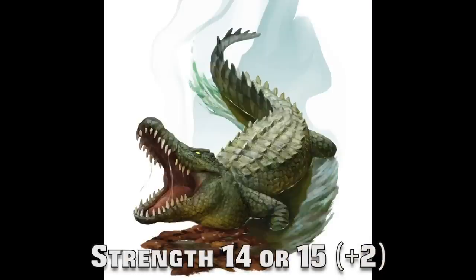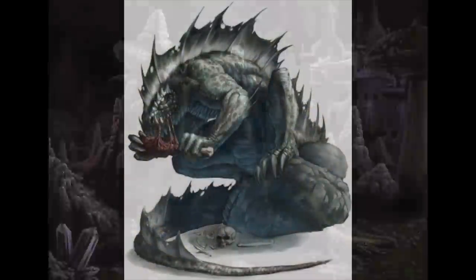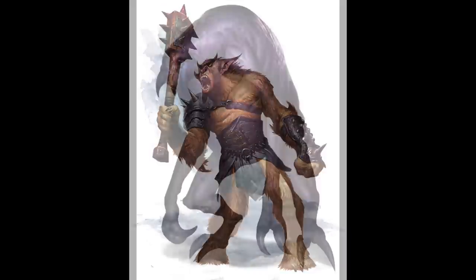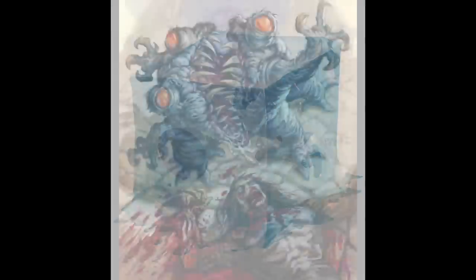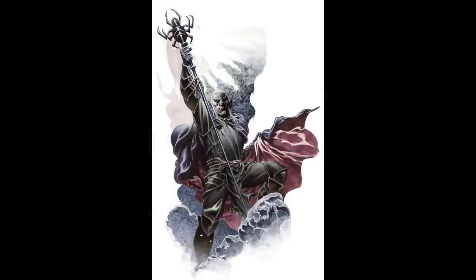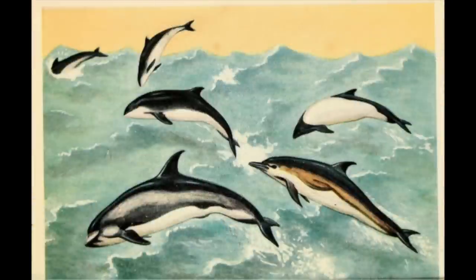Now onto strength of 14 or 15, which is at a plus 2 modifier — so that's pretty well above average. Animals here are Black Bear, Crocodile, Dimetrodon, Giant Lizard, Panther, and Reef Shark. Generic NPCs are ones like the Bandit Captain, Thug, and Archdruid. Some classic plus 2 strength monsters are Air Elemental, Gargoyle, Rakshasa, Gnoll, Bugbear, and Lizardfolk, as well as things like the Ettercap, Grick, Carrion Crawler, and the Gelatinous Cube. There are also some demons here, like the Maw Demon and the Yaklul. And here is also where we first encounter true dragons — some of the medium-sized Wyrmlings like Black Dragon Wyrmling and Brass Dragon Wyrmling. The highest CR for a plus 2 strength is 18 for the Drow favored consort. The lowest CR is 1/8 for things like Dolphin, Mule, and Pony.